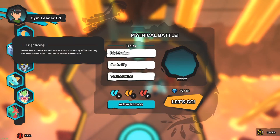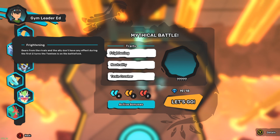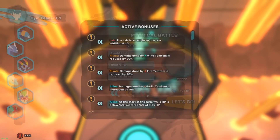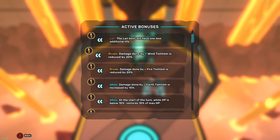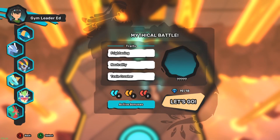Okay, frightening - gears from rivals and ally don't have any effect during the first two turns. Prevents all negative stat conditions. Damage on the toxic types are increased by 30%. The boss will have one less additional life - it has lives! Okay, let's do it guys, legendary time!